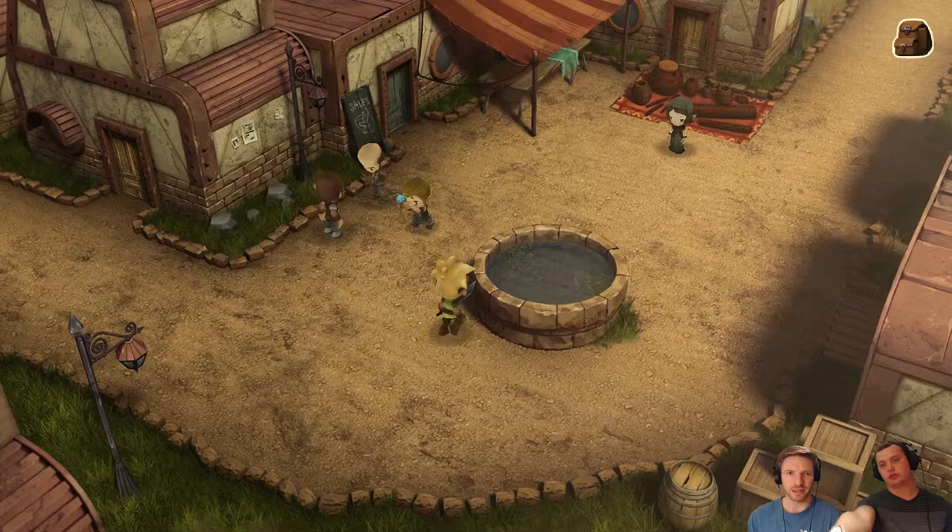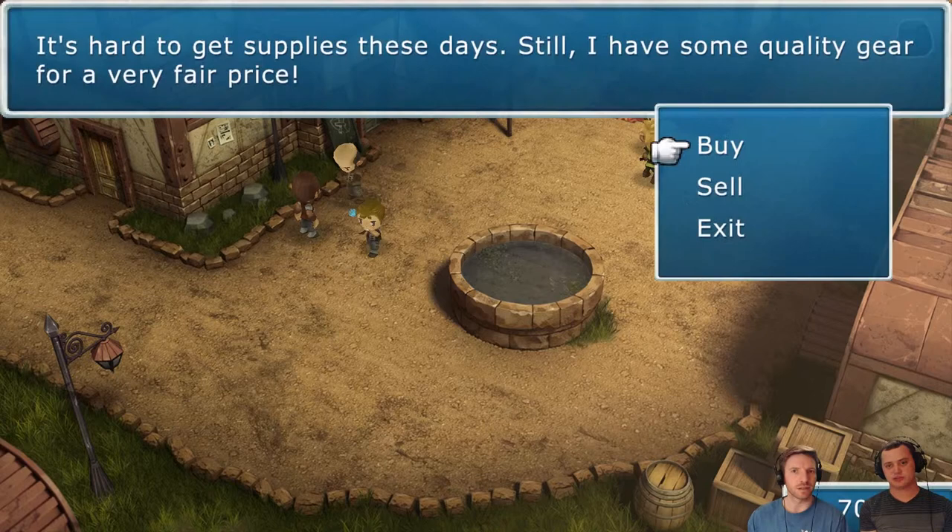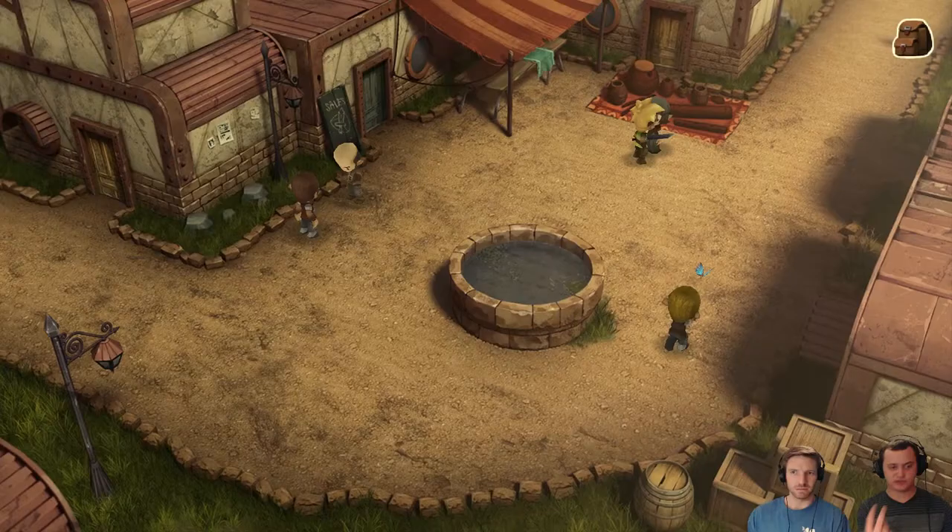Wait, is there anything else we need to buy? I think we're good. Perhaps a little. Go talk to this lady. Maybe some Phoenix Downs or something. Okay, that's a good idea. We might as well. We don't have enough money for the rare card, but maybe buy like two Phoenix Downs. Actually, dude, we have like 7,000. That costs 700. Let's buy some potions too — how many do you have? Potions we have four, Phoenix Down we have two. Could probably buy a couple more. You want to do like two more Phoenix Downs, then we'll just call it good? Head to the Black Citadel?